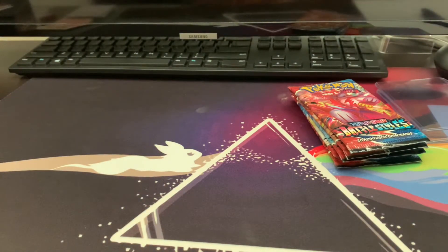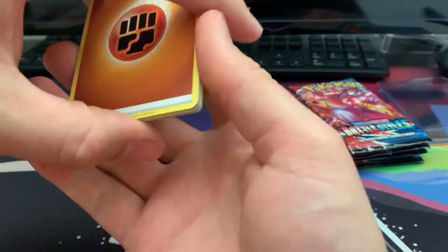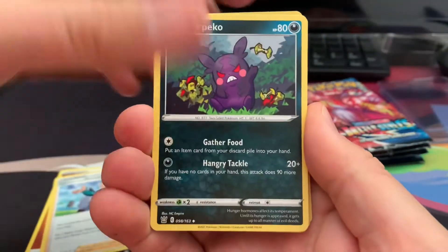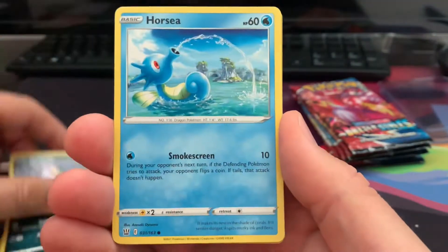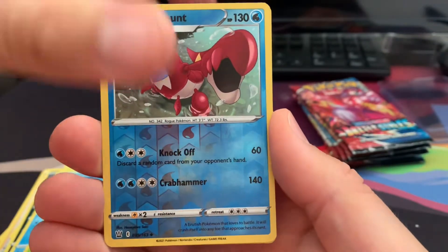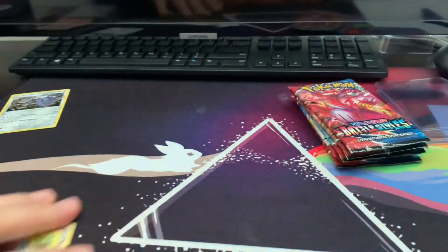We did just get a white code card, y'all. One two three four — oh my favorite, a fighting energy! Battle Styles pack with Mustard, evil Morpeko. Cheryl — I'd love to get Cheryl, that'd be pretty cool. Murkrow, Oshawott, reverse holo Crawdaunt, and a regular holographic Steelix — cool card, but not what we're looking for.